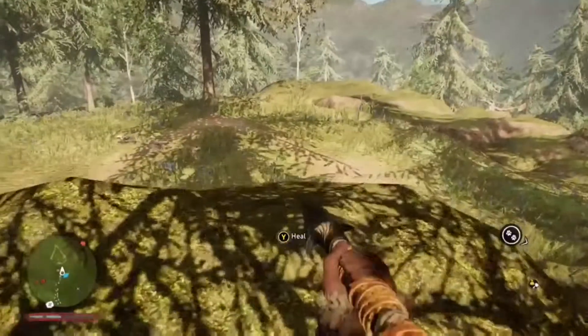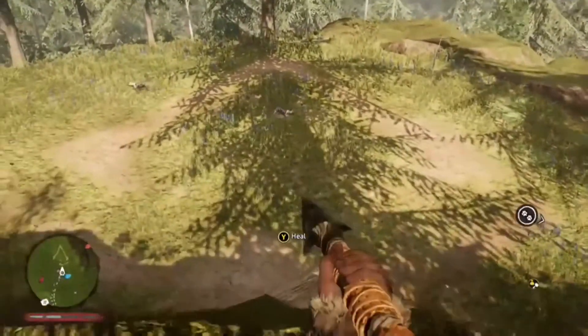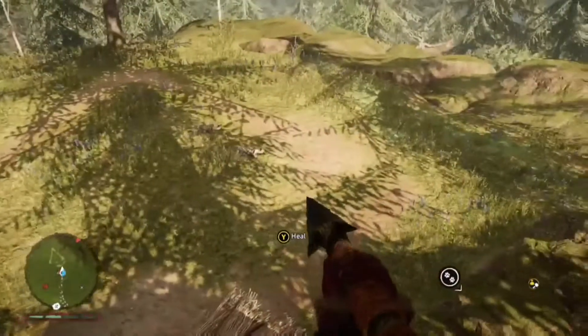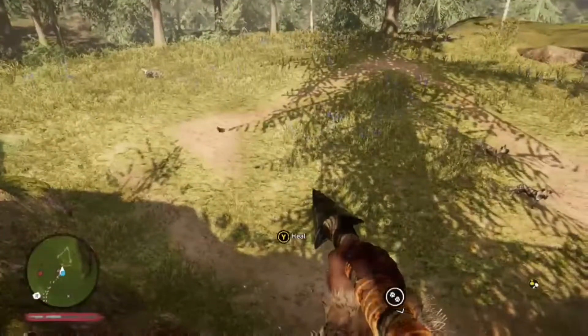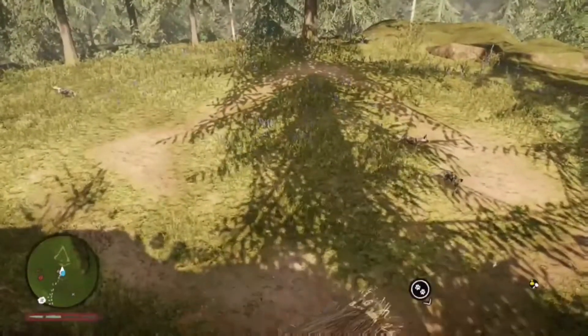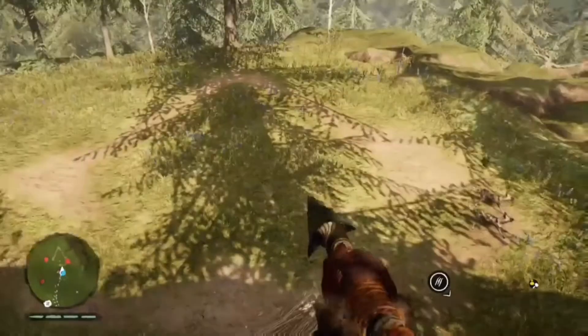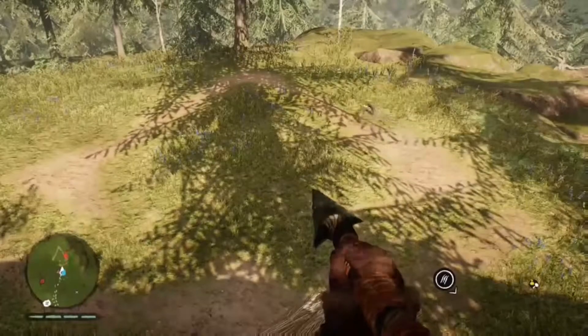As I get closer you'll be able to see it on my mini-map, and there it is — embedded into the ground. It is definitely the Assassin's Creed logo, as close as it can get to looking like it. I've got to admit that is pretty cool that they have done that and put it in the game.